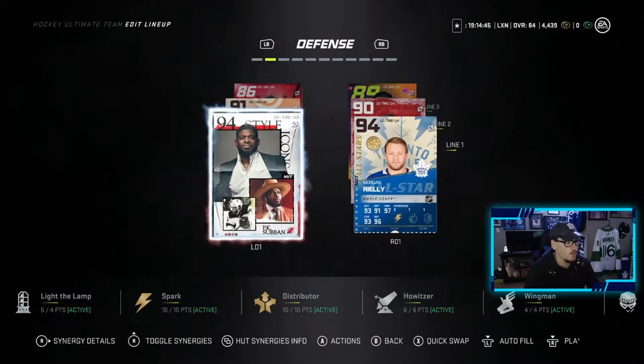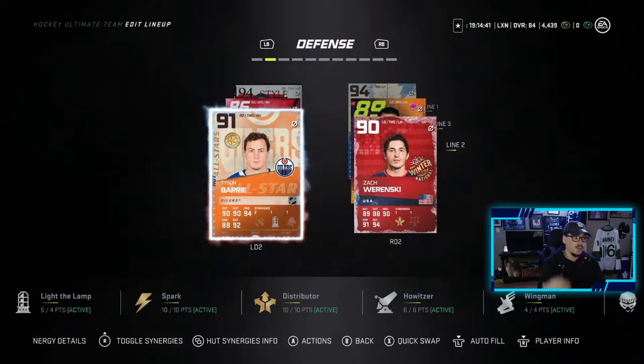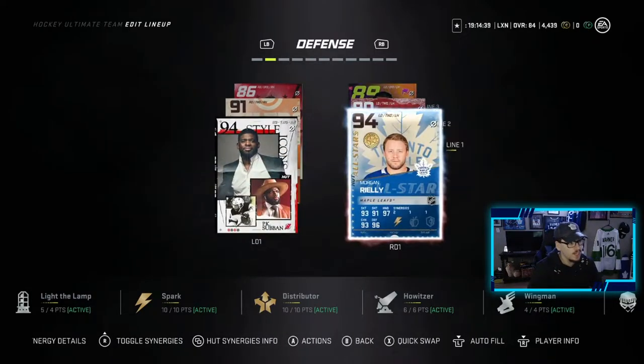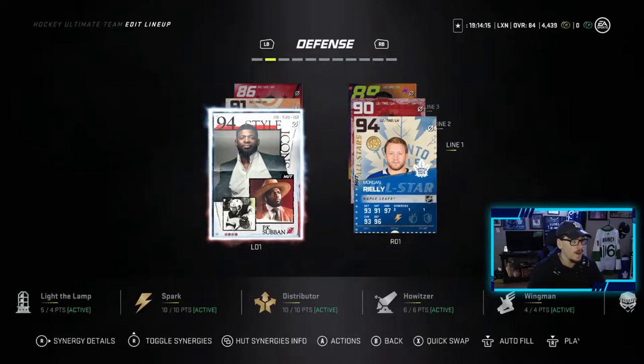We're going to get the one with 2 to Spark because he gets my team to Spark now. That first pairing of Subban and Morgan Rielly is insane. If you missed my last pack opening video, I got Tyson Barry, so he is also on the team. Looking at this Morgan Rielly with the synergies activated — just Spark and Distributor — essentially 95 Excel, 94 speed, 96 body checking, 98 strength, 99 durability, 99 discipline, 99 passing, 99 puck control. He has a pretty good shot: 94 wrist shot power, 89 accuracy, 95 slap shot power, 88 accuracy.